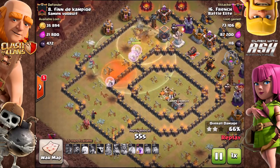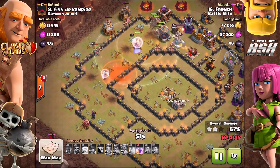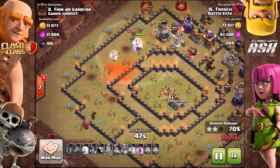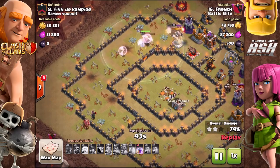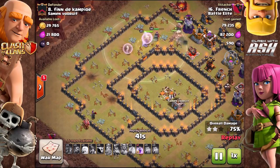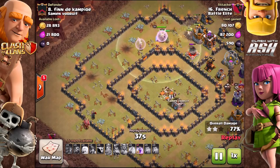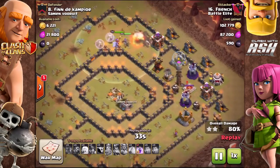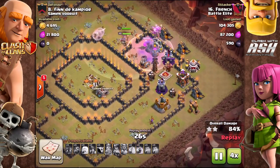In terms of the troops you use with your barbarian king — I noticed you used valkyries and a bunch of wizards and devoted a lot of troops to taking out the enemy queen and creating that side of the funnel. Is that what you normally do, as opposed to what a lot of people would do using bowlers and maybe even a rage spell? I've used bowlers plenty of times and it works fine. I was honestly experimenting — I hate to experiment on war attacks but I was confident.